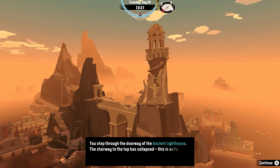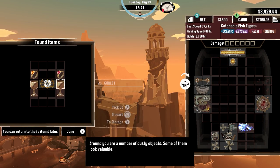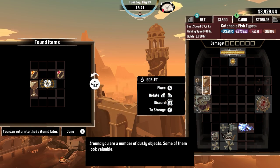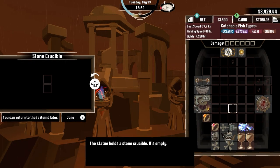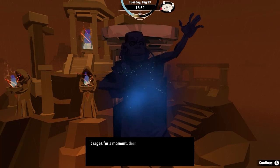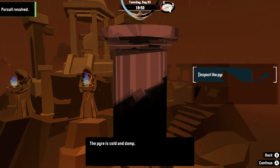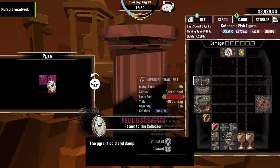I step inside the ancient lighthouse and find several trinkets, as well as a light for my boat called the Flame of the Sky. I then make my way to the altar and give the final flame for the ritual. A violent ritual takes place and it leaves the cultists engulfed in flames as I can finally retrieve the final artifact.